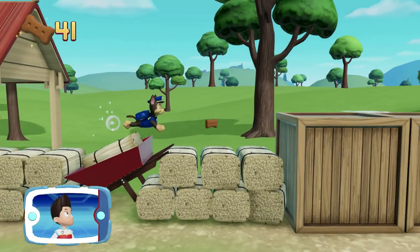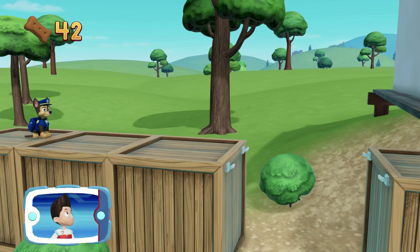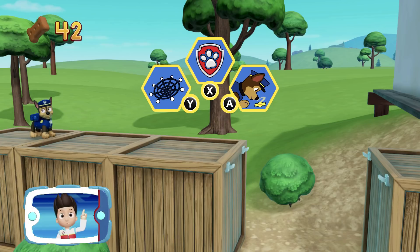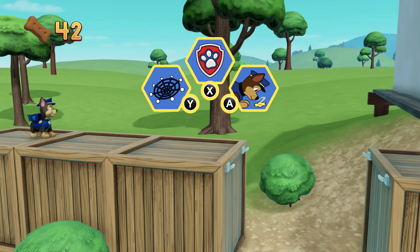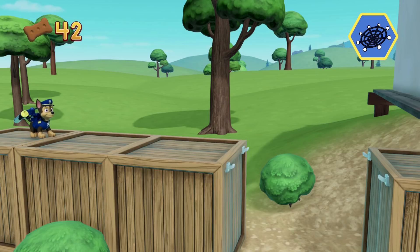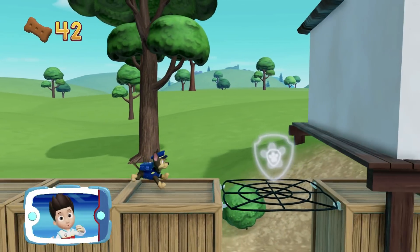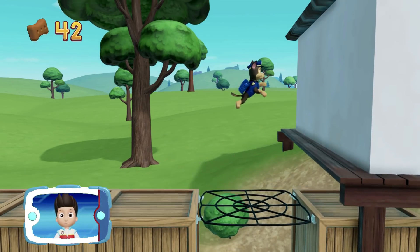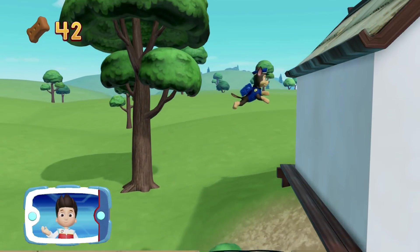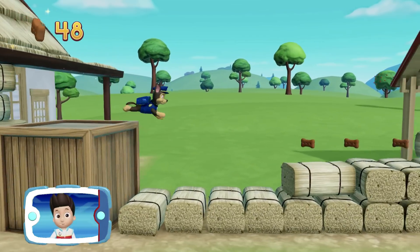You got the pup treats! There's a gap in the path! Look at the hooks over there! Chase can use his net on the hooks to bounce higher and get past! To help Chase launch his net, press the Y button. Now move Chase onto the net to start bouncing! Awesome! Now jump on the net to bounce! Great job! You'll use the net to get through! Keep going!